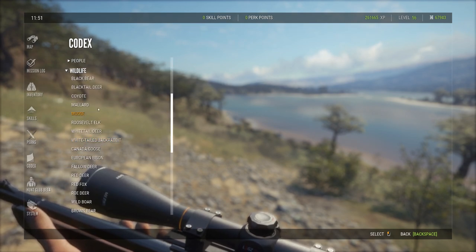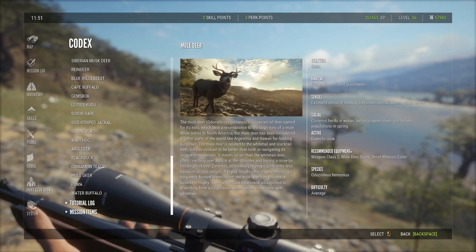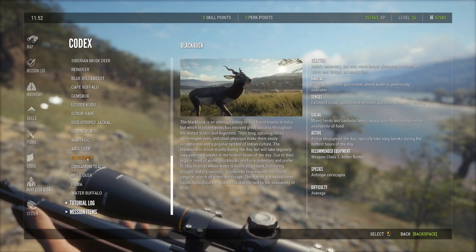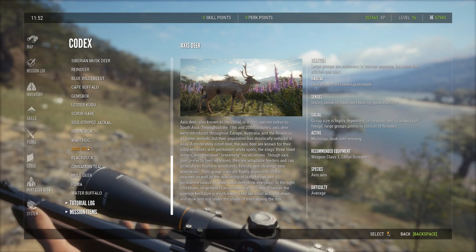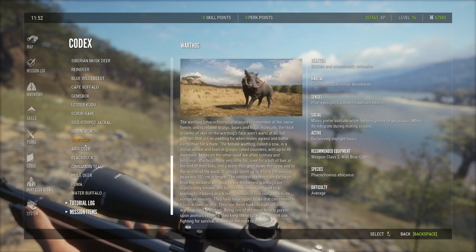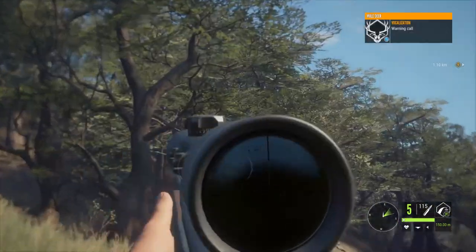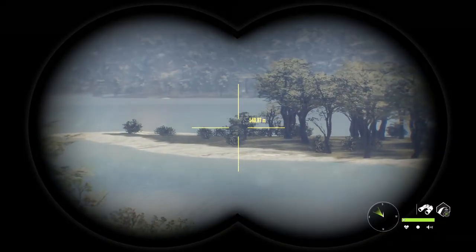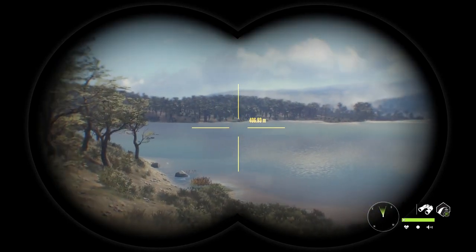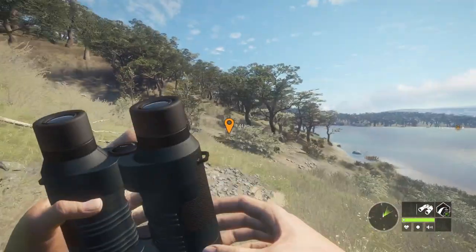Let's check the wildlife info. Mule deer allows weapon class two. Black buck — weapon class one, smaller. Axis deer — one, two, three, four. Seems to be our weapon of choice. I do like the 243, it's not a bad rifle, just not as much penetration. Obviously the 270 is my favorite rifle — perfect amount of ammo and perfect amount of penetration.